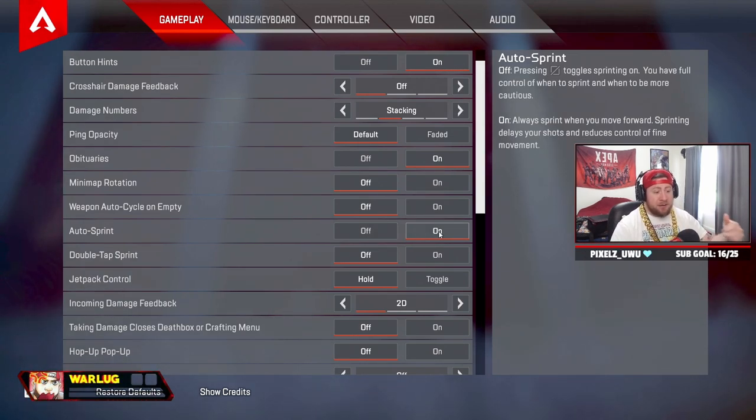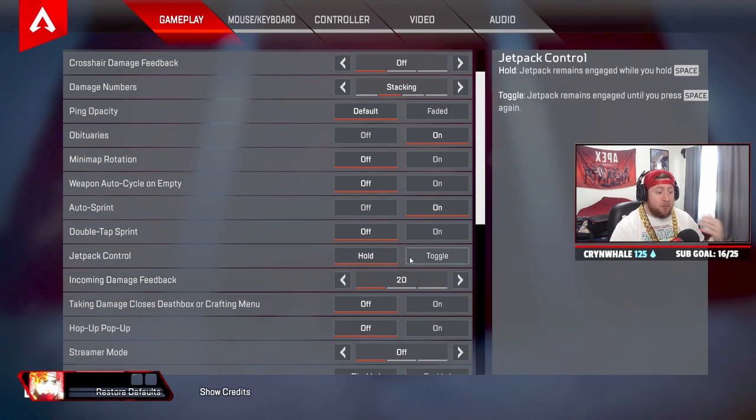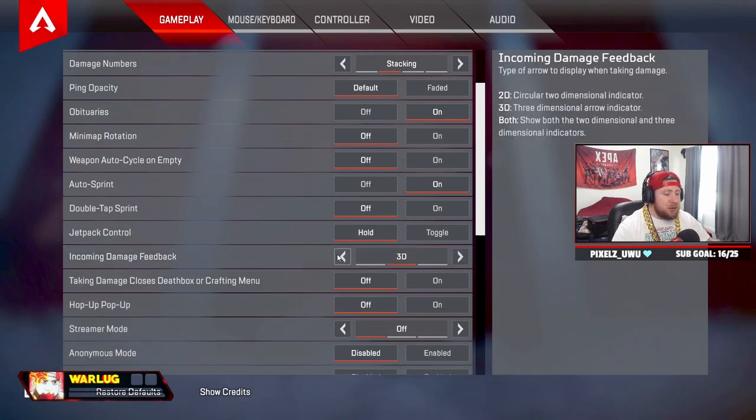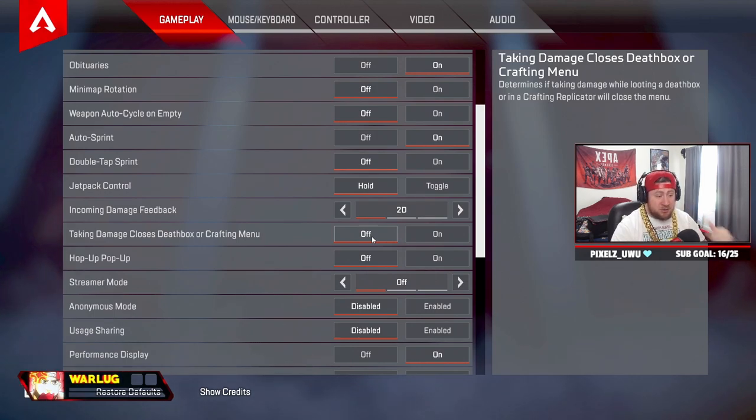I have auto sprint on because I play on controller — it's just easier and I don't have to click R3 all the time when I'm moving. Double tap sprint — turn this off, nobody ever uses this. Jetpack control — if you're a Valkyrie main, have this on hold instead of toggle for more control. Incoming damage feedback — I like it in 2D, though 3D is fine too.